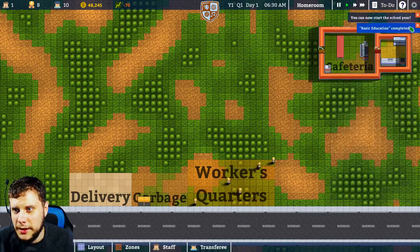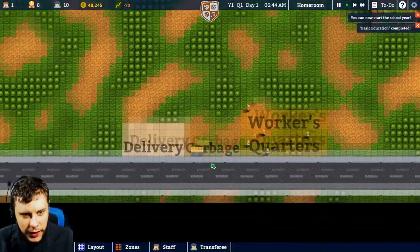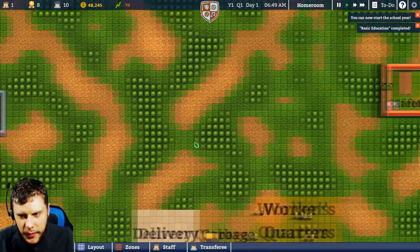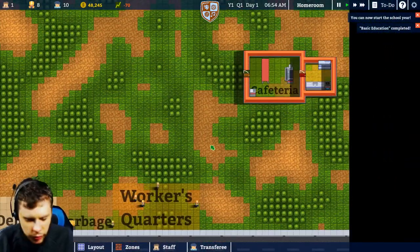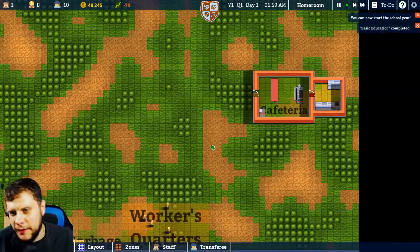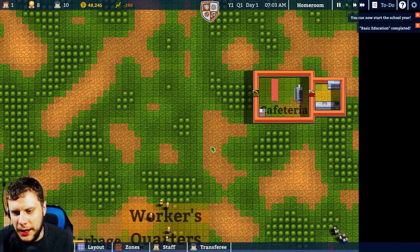So let's go with transfers — ten. Let's go with that. We can now bring in ten freshmen because we've got a freshman classroom and we've got our canteen all now working. So that's what I did wrong there. I think we've now got the basics of this sussed. And here comes our students.